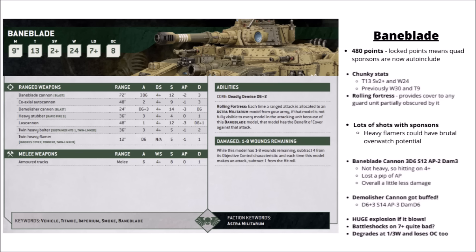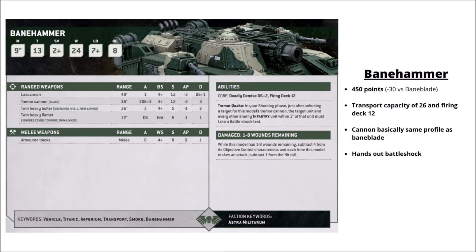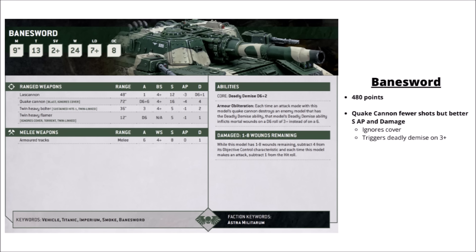There's a crazy amount of different datasheets. The standard Baneblade is 480 points with Toughness 13, 24 wounds and a 2+ save. It has the general purpose Baneblade cannon plus the demolisher cannon on the hull - between the two it's very threatening - plus 4 sets of twin heavy bolters and lascannons, and it can give cover to other things partially obscured by it. The Banehammer is 450 points with a Tremor Cannon that hands out Battleshock tests. The Banesword is 480 points with a Quake Cannon getting slightly fewer shots but better AP and damage, plus the chance to trigger enemy Deadly Demise on a 3+ rather than a 6 - potentially devastating against the wrong thing in a formation. For raw damage though, the Baneblade has it beat.